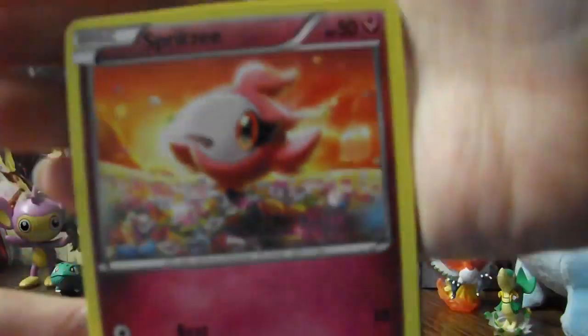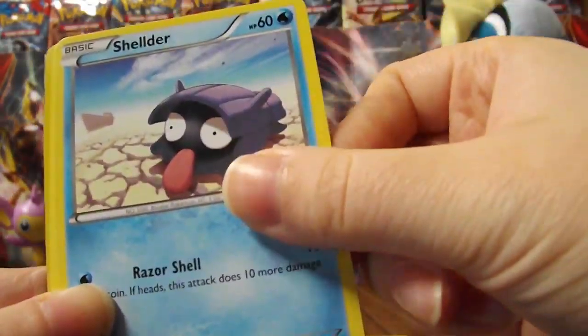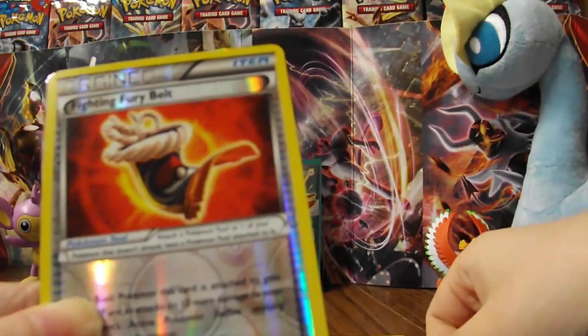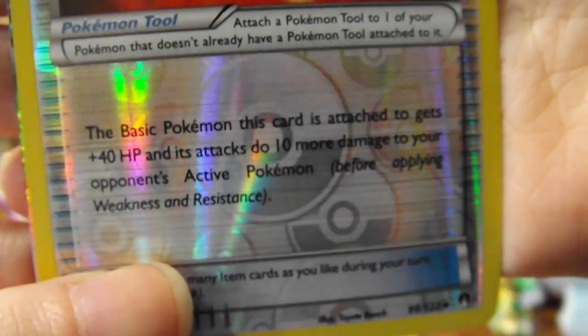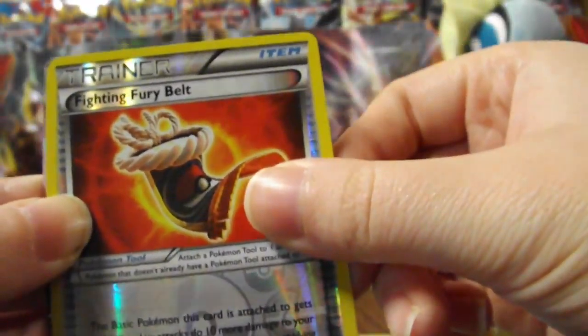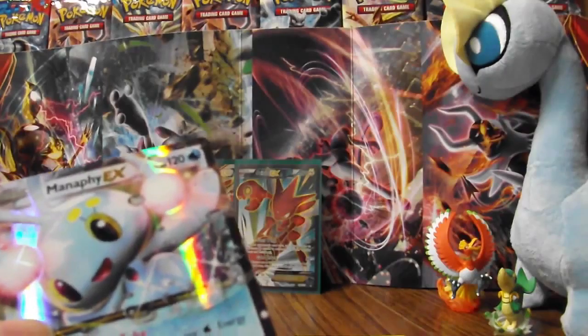Delinquent says: discard any stadium card in play — if you do, your opponent discards three cards from his or her hand. That could be helpful if your opponent has a Pokémon that depends on stadium play, like Mega Mewtwo X. Also got Spritzee, Drowzee, Snorunt, Trubbish, Ducklett — and Fighting Fury Belt! The basic Pokémon this card is attached to gets plus 40 HP and its attacks do 10 more damage to your opponent's active Pokémon. And our ultra rare: Manaphy EX!